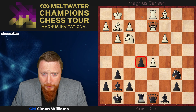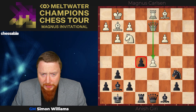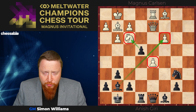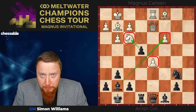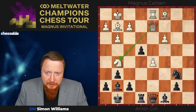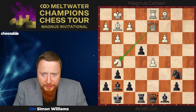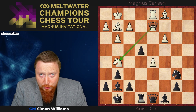Magnus plays Rd1, supporting his pawn on d5. Anish now uses the e-pawn to push forwards — e4 — attacking the knight there and releasing the bishop. Magnus now moves his knight to g5, and this is the critical position. Have a think about this; I'm going to bring you the answer live in the show later on.